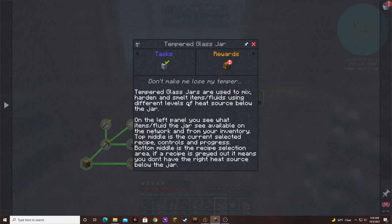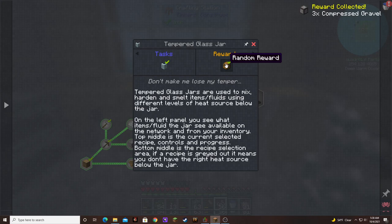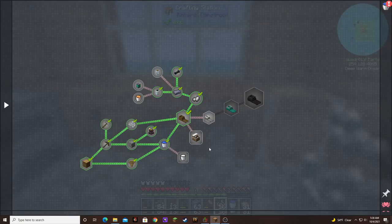We made the tempered glass. Tempered glass jars are used to mix, harden, and smelt items and fluids using different levels of heat sources to load the jar. On the left panel you see what items the jar sees available on the network and from your inventory. Top middle is the current selected recipe, controls, and progress. Bottom middle is the recipe selection area — if the recipe is grayed out, it means you don't have the right heat source below the jar. And we get a snazzy reward — that is amazing, that's a lot of sluicing materials.